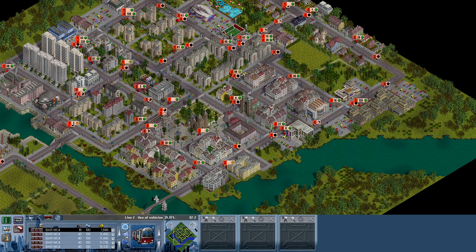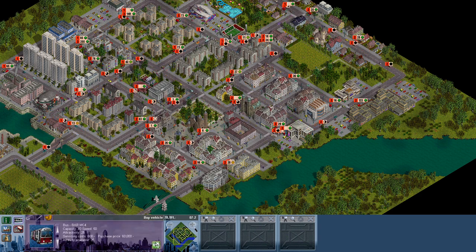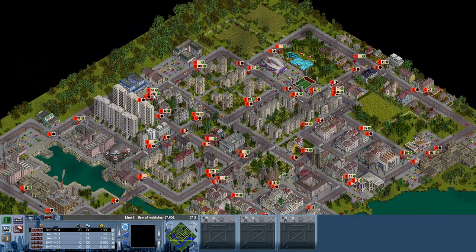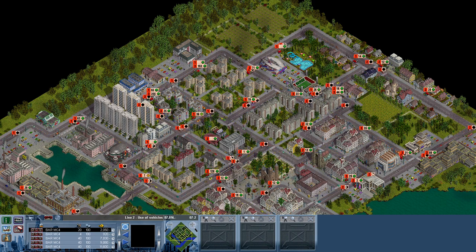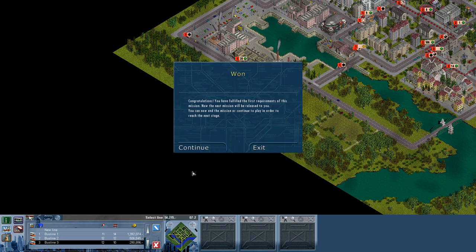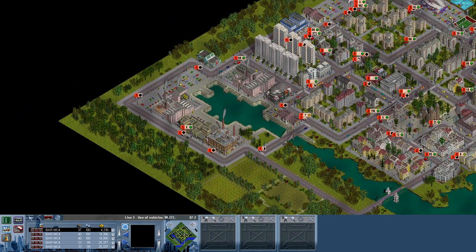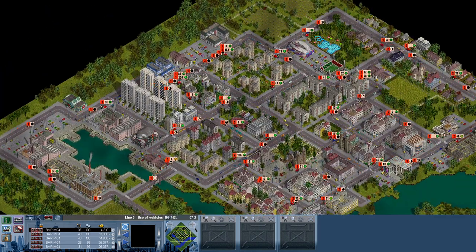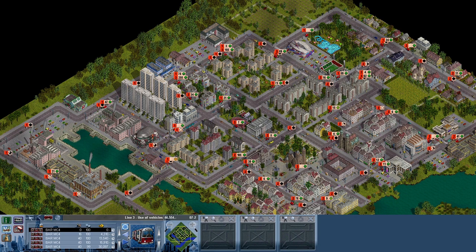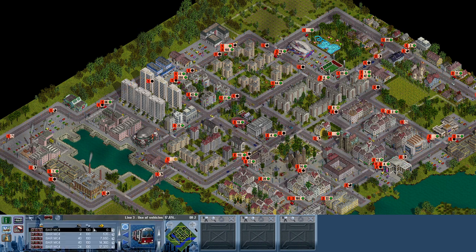Five people waiting over here for bus line three — are you kidding me? Just imagine that. Okay, we have the first requirement done! There are 250 people waiting for the bus. Hahaha, holy shit, that is just insane. We need more buses for line three, guys — that is just ridiculous.